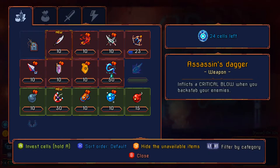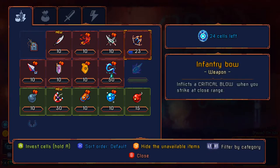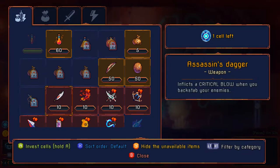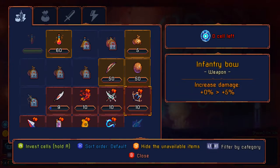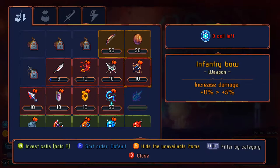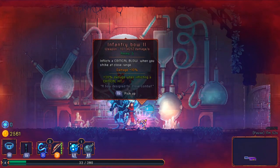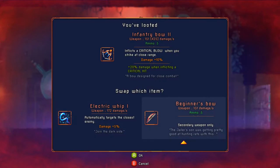So striking from behind sounds good. I might as well make my way to the infantry bow since I already put a little bit of cells into that. Then put my one remaining cell into the assassin's dagger — nine more cells needed. Good to see that upgrades are sometimes cheaper than the initial purchase with expensive items. Let's try out that infantry bow — much better damage. Why is there a number in parentheses? It says 151 (425) damage per second.